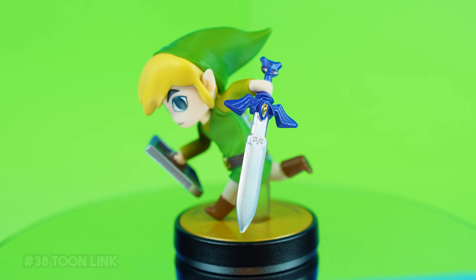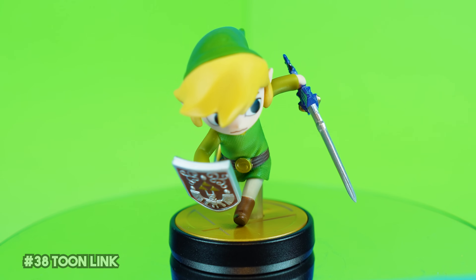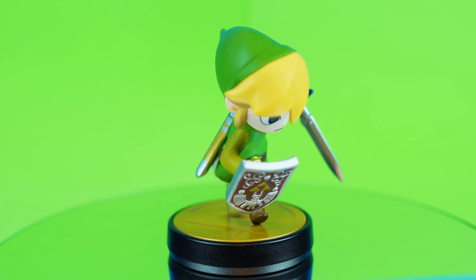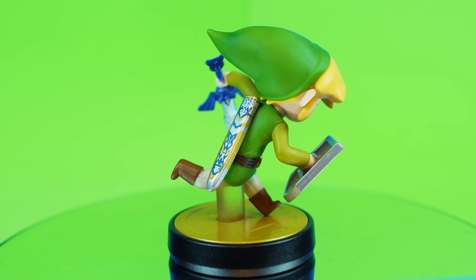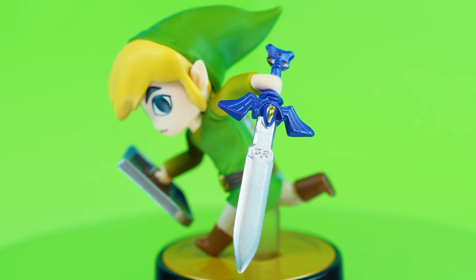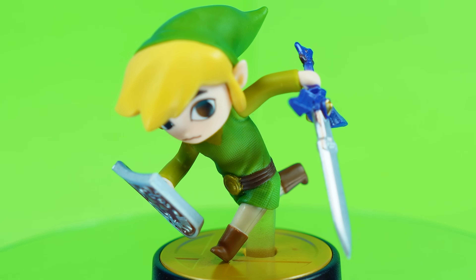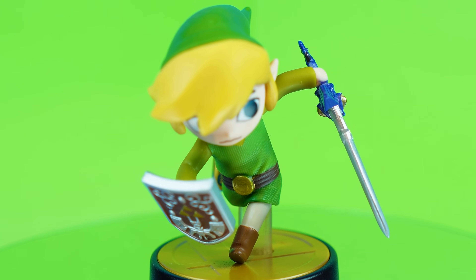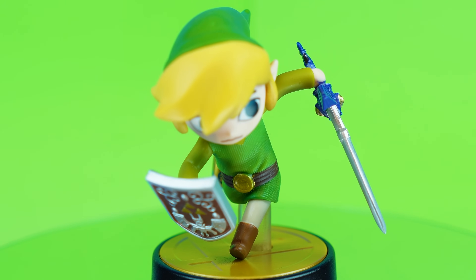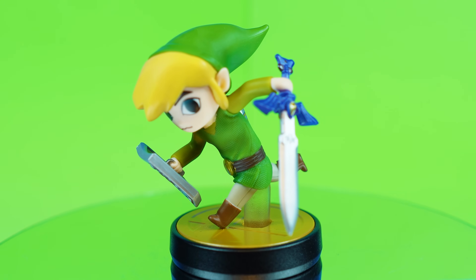Toon Link was one of my absolute favorite characters in Brawl. Wind Waker is also somewhere within my top favorite Zelda games, so I have a lot of love for this design. This amiibo figure is 100% faithful to the render as well. All of the color and shading work with this paint job are absolutely impeccable. The various greens are really saturated and nice, and I even like how they added a subtle blue gradient to the top of his eyes for extra dimension. It felt super cool to have a figure with the Wind Waker's version of the Master Sword and Hero Shield.